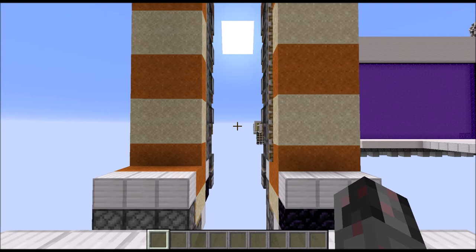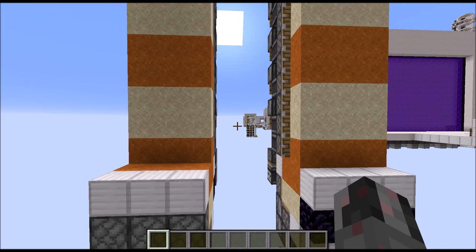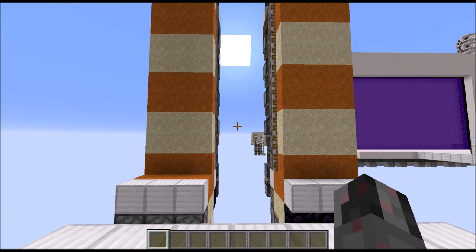Hello everybody, my name is Walter and today I want to show you how I can build a rather simple one-wide tileable sand column counter that can either count upwards or downwards depending on its setup. It's basically a simplified version of the sand column counter I showed in a previous tutorial.